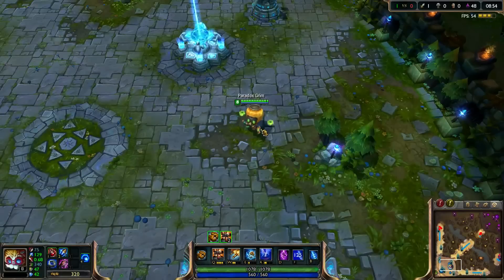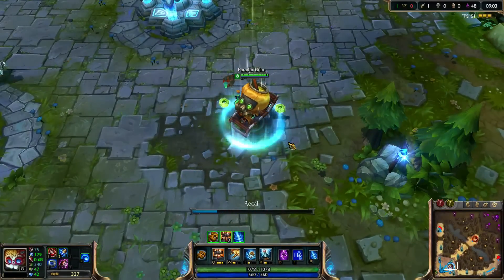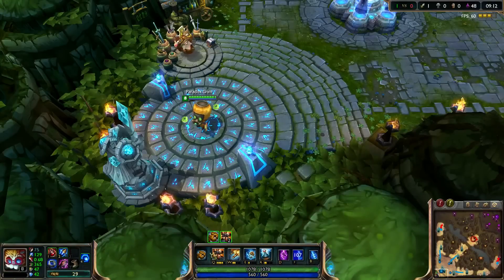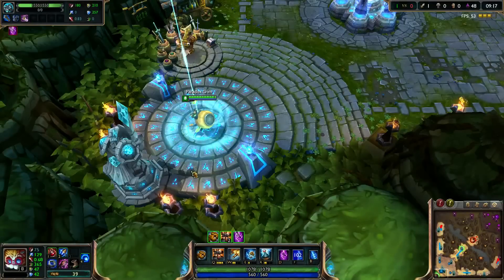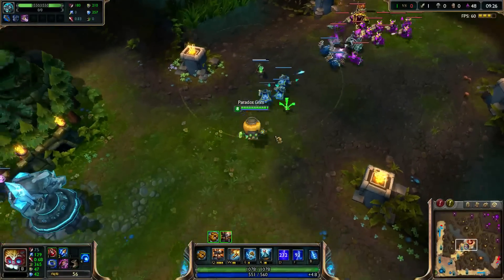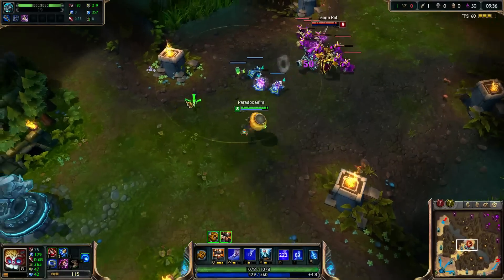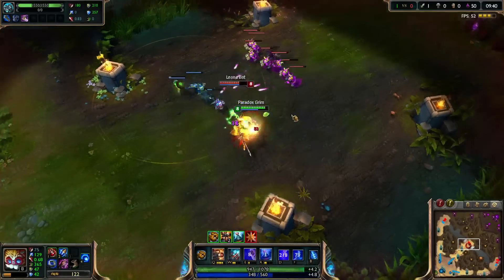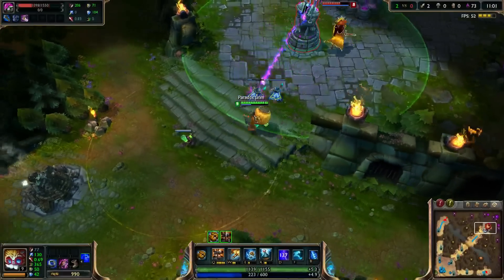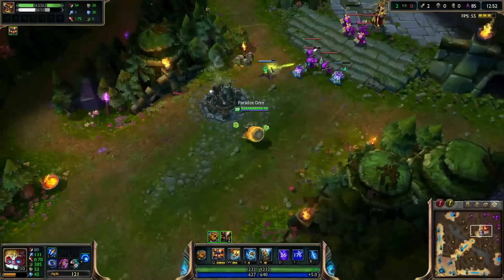Let's see if we can show off his recall animation first. Then I'll show his Q for his turret, his rockets, his E, and his ultimate target, followed by his ultimate rockets and all of his ultimate grenades.